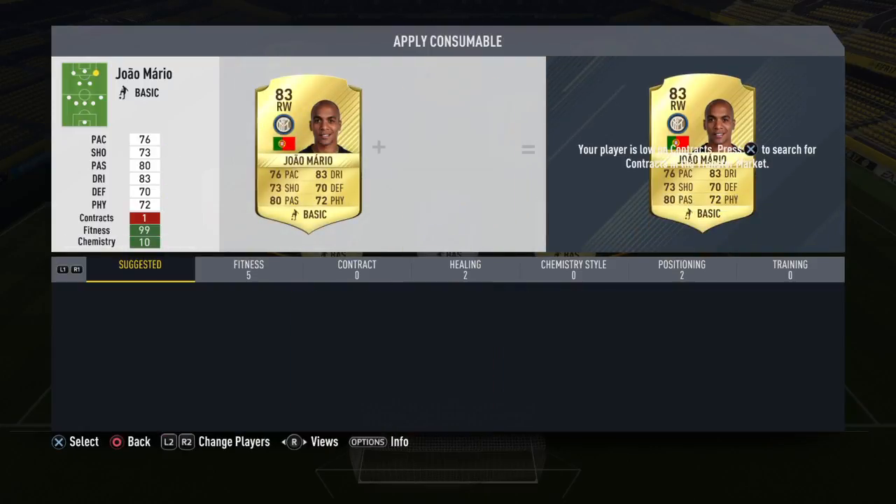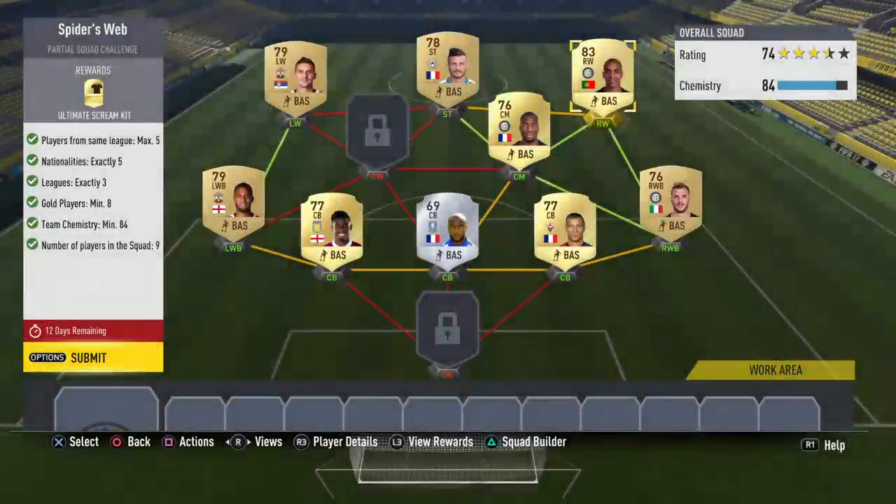The positioning is really important, so you need to get all the wingers and the wingback cards on them, or else the chemistry isn't high enough. This took me ages to do, but it's the most affordable version I could manage.